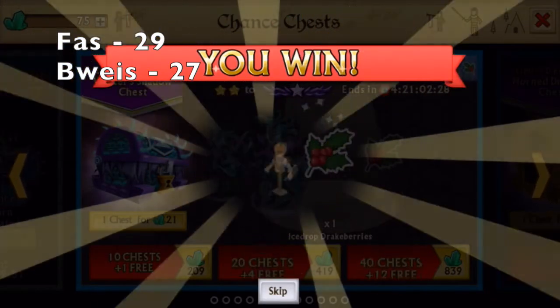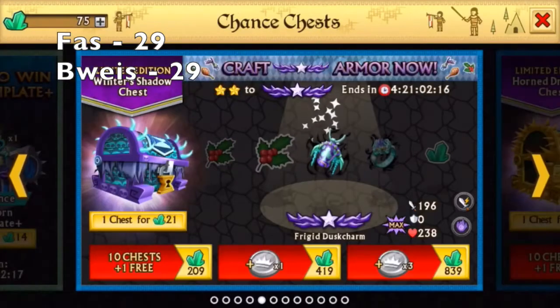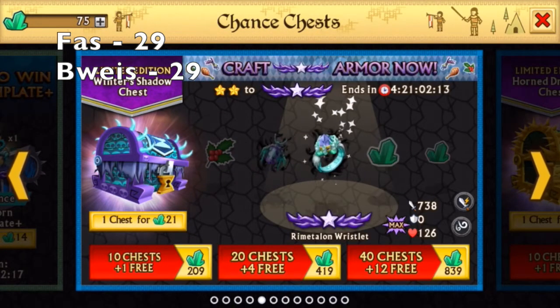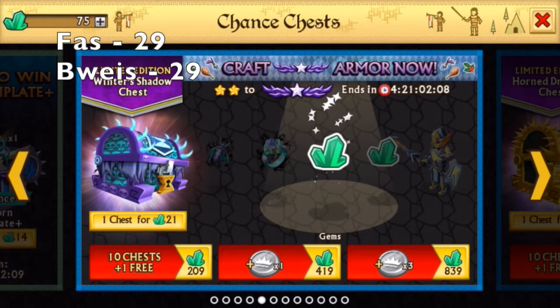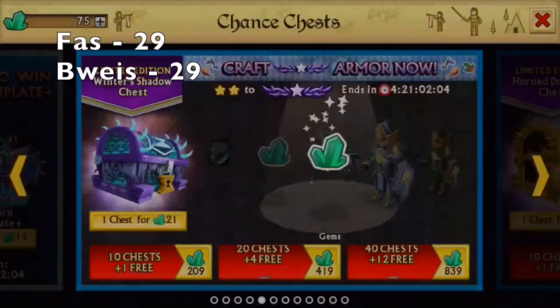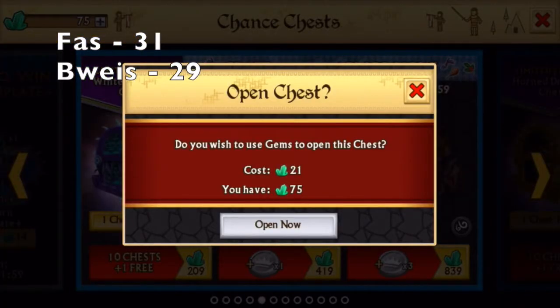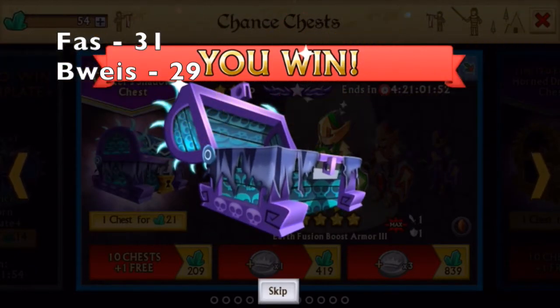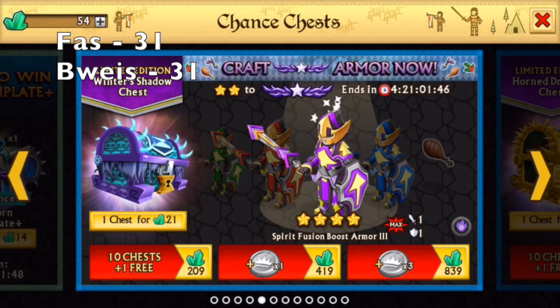75 gems left. Oh, an epic. I remember watching a video of Reversal when he did Knights and Dragons and he got Arborsteel and freaked out about it. Now looking back at that, it's like... I know, right? I got an epic. So many epics. Epic, oh my gosh. My hopes are dying. We're gonna tie.